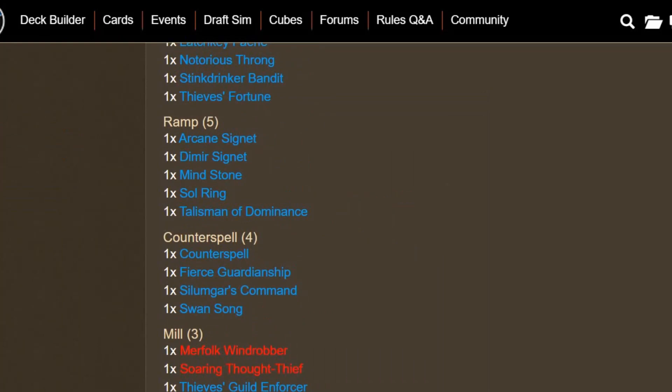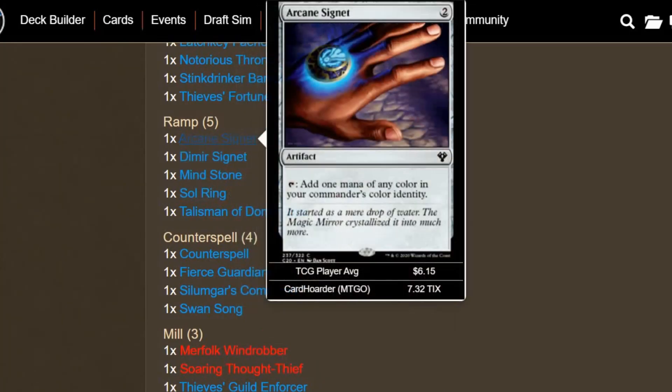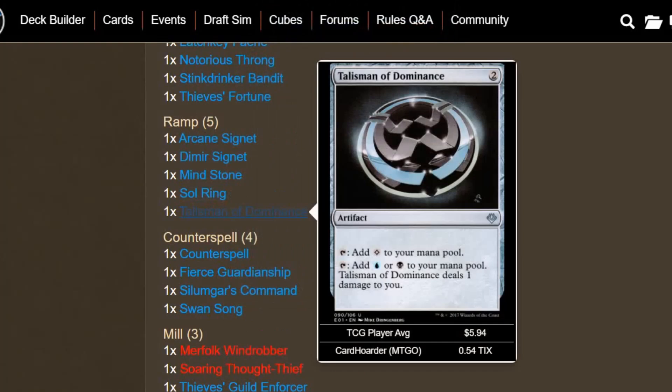We have some ramp cards. This is probably a weakness of Blue-Black — there's not a lot of ramp. But we do have Sol Ring, Mind Stone, Dimir Signet, Arcane Signet, and Talisman of Dominance. The reason I'm going lower on ramp is because we have a bunch of cheap 1- and 2-cost creatures, and a lot of those creatures will also help us draw cards. But if you wanted to add Wayfarer's Bauble, a Burnished Hart, or even Solemn Simulacrum, feel free. I just chose to go with 5 ramp spells.